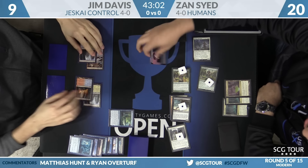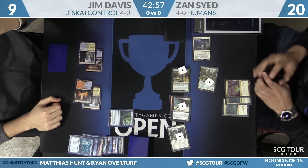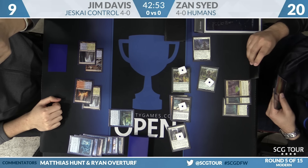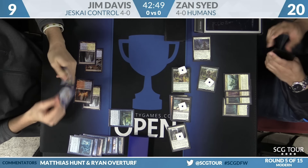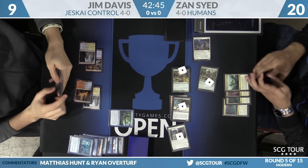Zan floats two mana in response to the Cryptic so he can crack a clue, then goes to attack. Jim taps and draws. Zan is a bit heavy on lands and doesn't have anything to pass back. Jim picks up Serum Visions off that tap-draw.